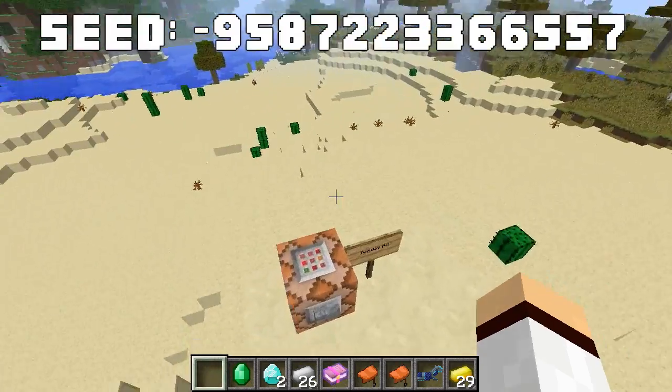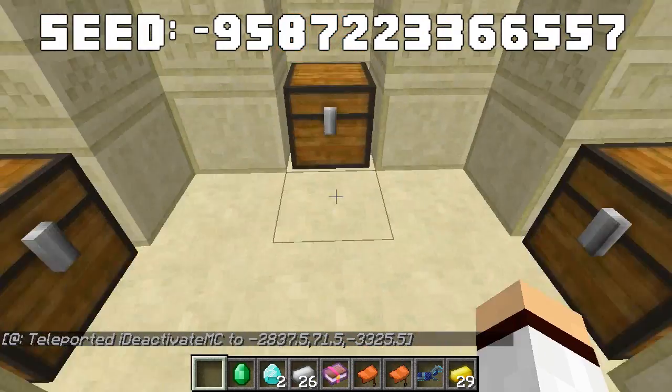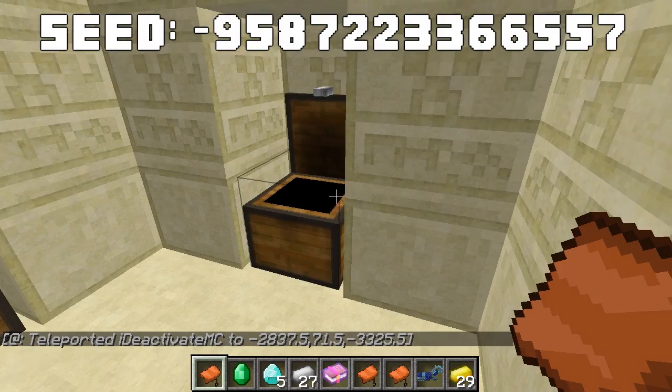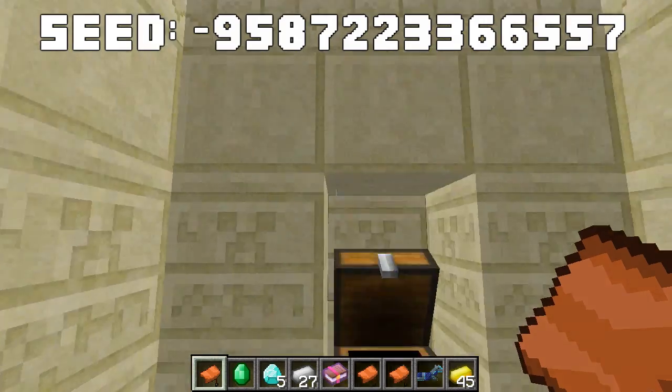The fourth temple has iron and a saddle in the first chest, three diamonds in the second, gold in the third, and more gold and a saddle in the fourth. We're accumulating diamonds steadily from these temples.